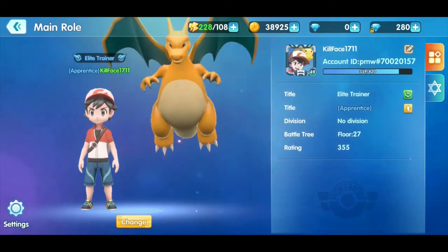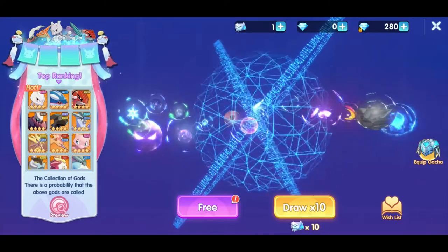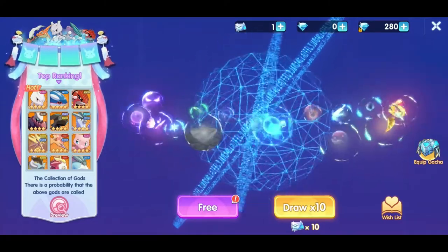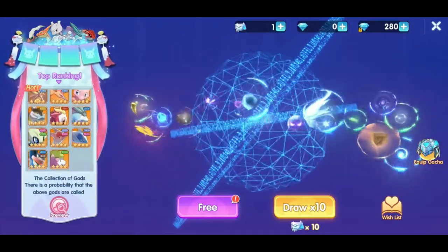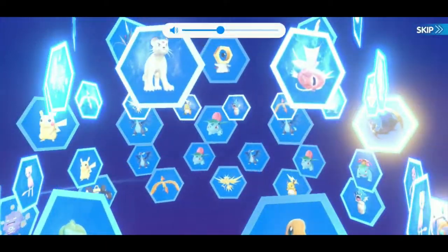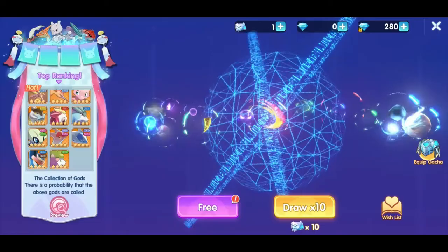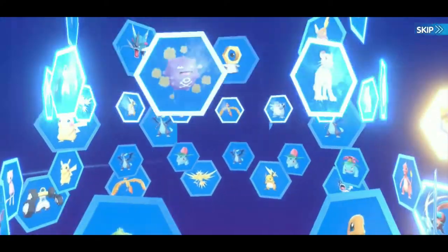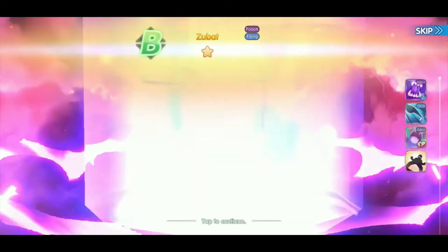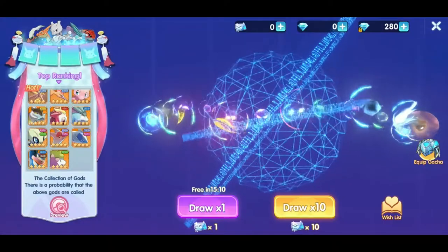I don't want to change any of that so I'm going to get out of this. Four gacha pulls! Let's see what kind of Pokemon we get today — we get free Pokemon, that's one of the best things about this game. On the left side you can see all of the Pokemon and there's a bunch of different possibilities. We got a Psyduck — awesome! Confirm that, and we get to draw again. And a Zubat — awesome! That's all of our draws for right now.